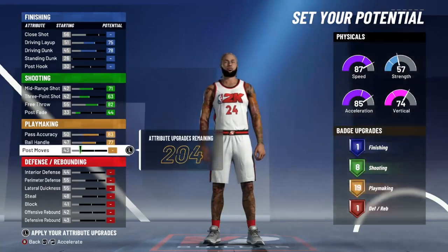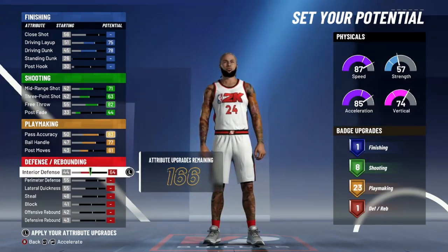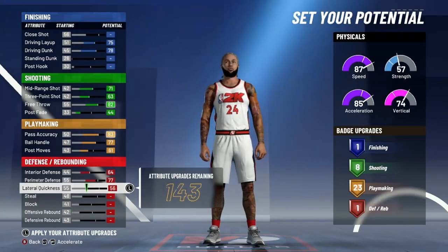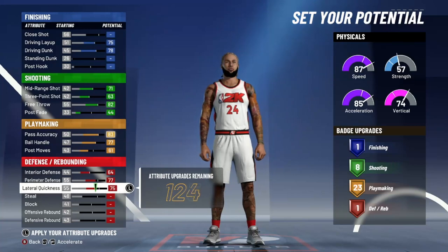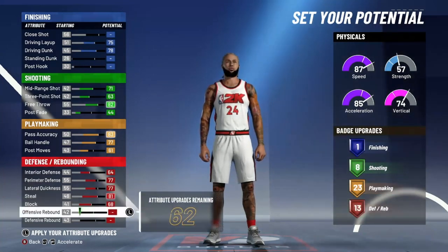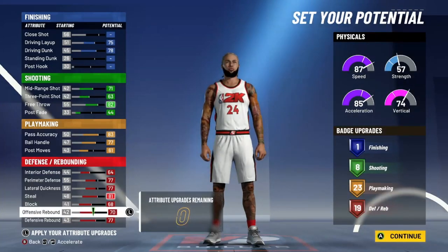We're going to go with eight shooting — this is the first way. We're gonna get 23 playmaking, so we max out our ball control, pass accuracy, and all that, and put post moves up to 61. We got 23 playmaking; max our interior and perimeter defense. Perimeter defense can go over 77 because we tweaked our wingspan, so it'll go up to 79, but put it at 77 right here.